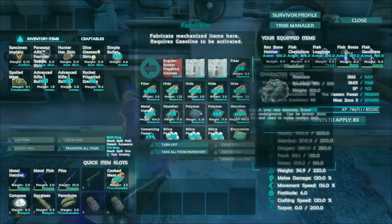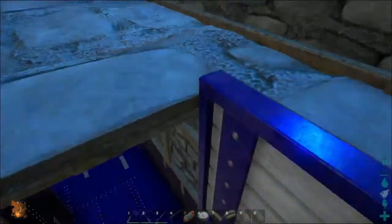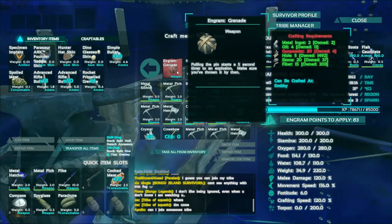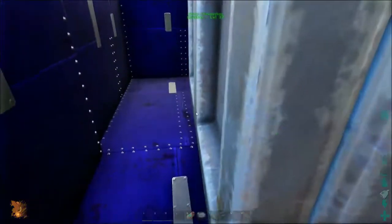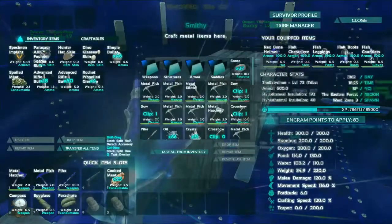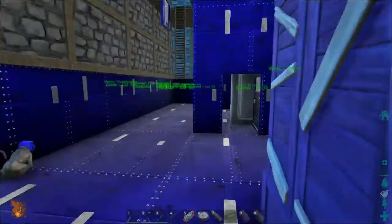I don't even know if the grenades are here — I don't think they are. I think they would be in the smithy. Let's go ahead and have a look because I can craft them — I've researched it. Maybe under explosive. All right, here we go. We only need — okay, we need quite a lot of stuff, but we do have metal. We need a lot of gunpowder, metal, stone, hide, and fiber.